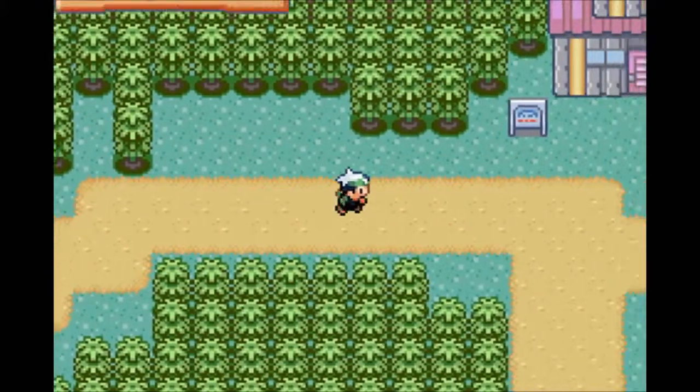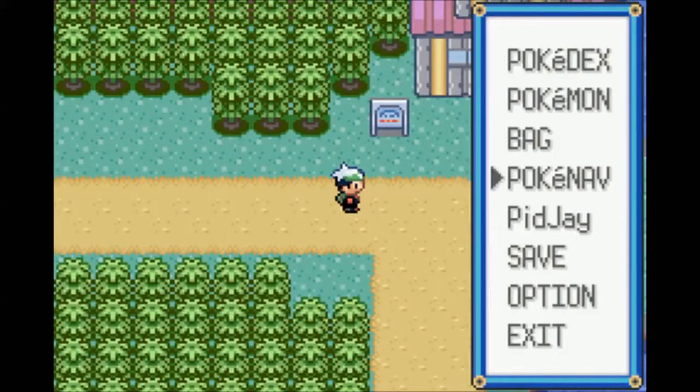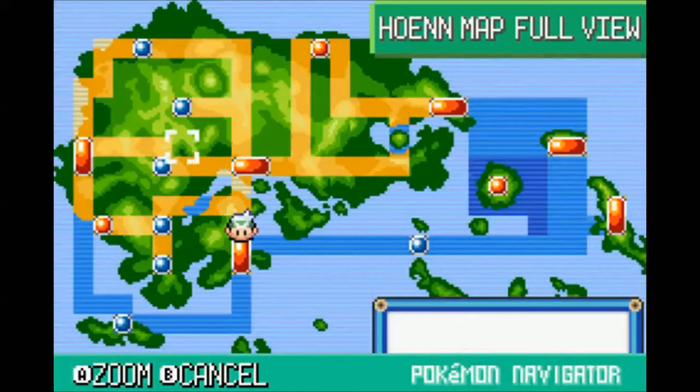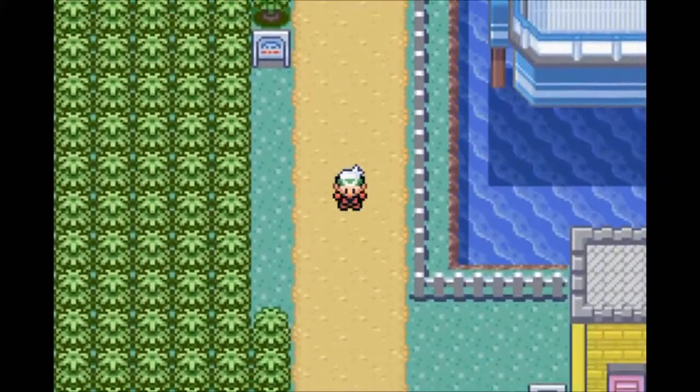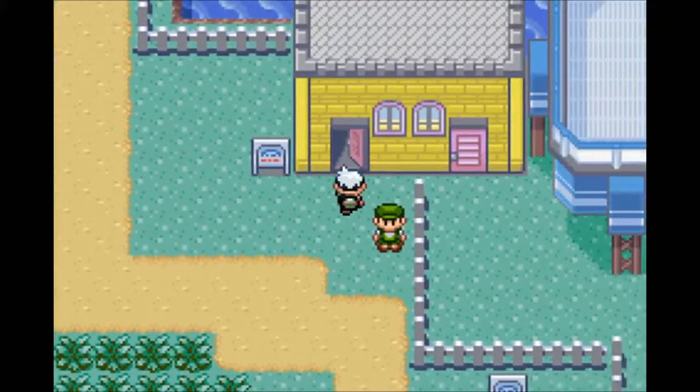Barboach - that's something that actually makes sense for it to be in the water. And here we go, we are back. So this is going to take us over to the cycling road. Let's check the map and see where we're going now. We've explored this left half of Hoenn, but now it's time to go this way. Let's go back up to Mauville real fast. I'm going to take the cycling road this time - I actually haven't done that yet, now that I have a bike.